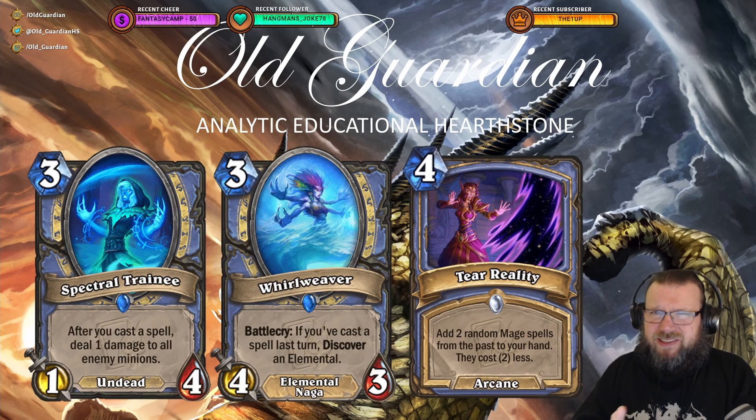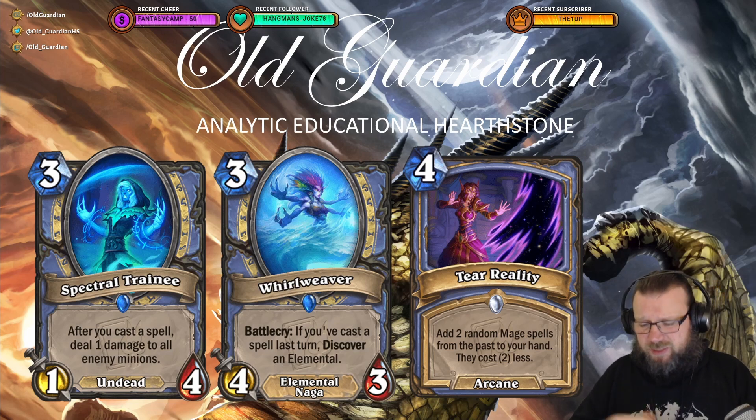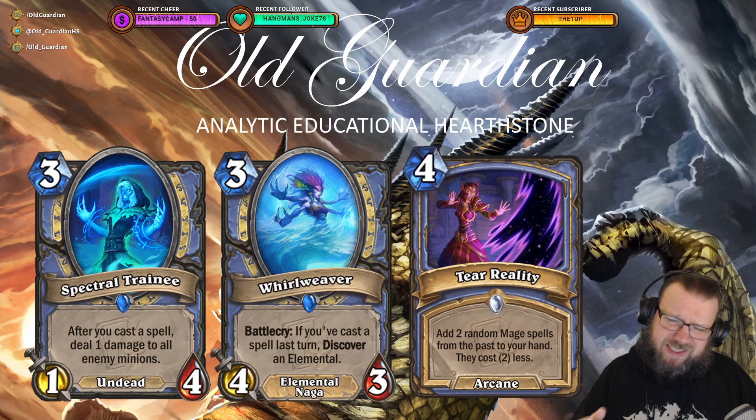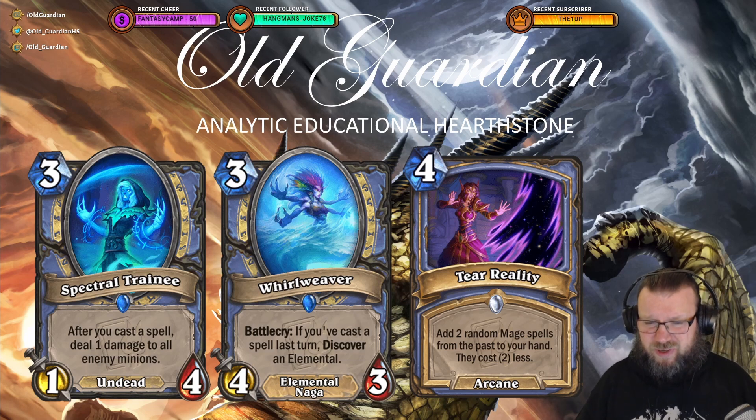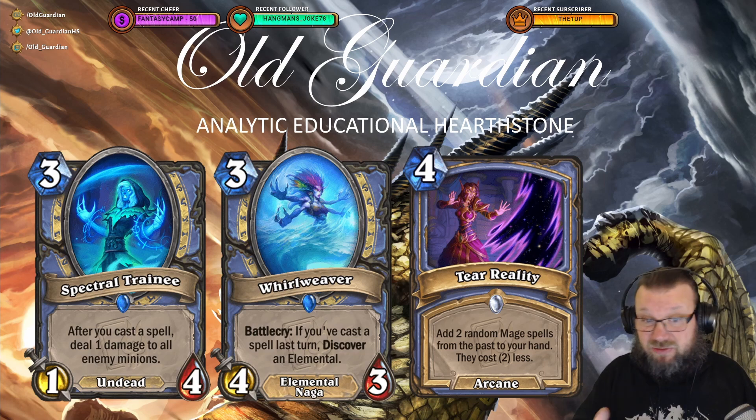The Mage set is just kind of weird. Spectral Trainee is a 3 mana 1/4 Undead — after you cast a spell, deal 1 damage to all enemy minions. That AoE to all enemy minions is actually pretty interesting and probably the strongest of the Mage cards. If you have a spell-heavy Mage deck, it can clear boards. Then there's Whirlweaver, a 3 mana 4/3 Elemental Naga. Battlecry: if you cast a spell last turn, discover an Elemental. It's funny how the double tribes are also mixing mechanics — the Naga mechanic paired with discovering an Elemental. But the Elemental pool is pretty bad, so there's no real reason to discover an Elemental, and I don't think there's any use for that card.